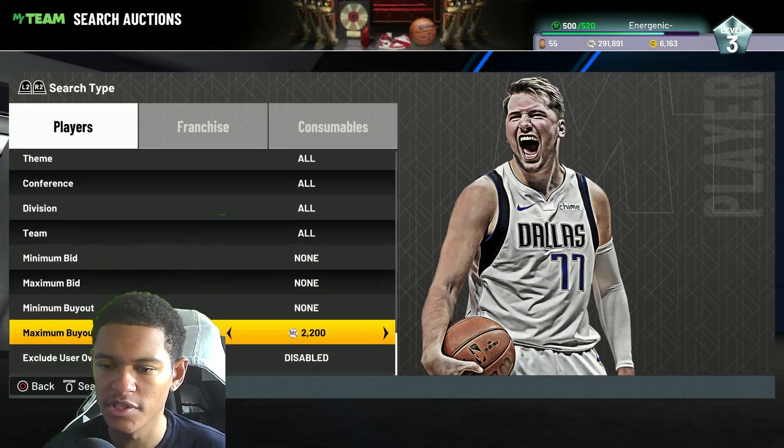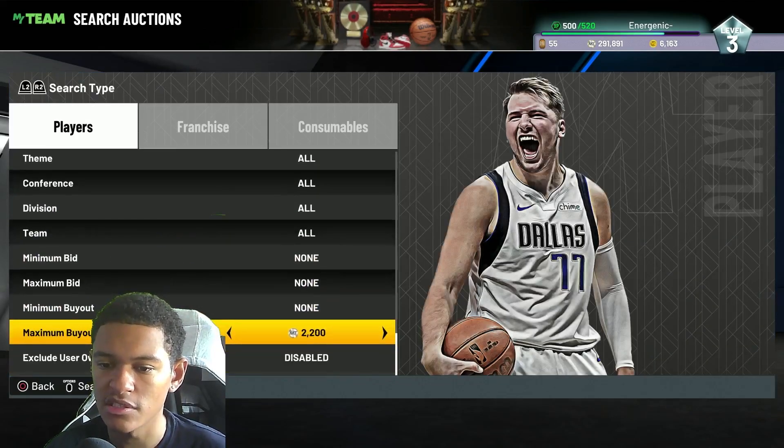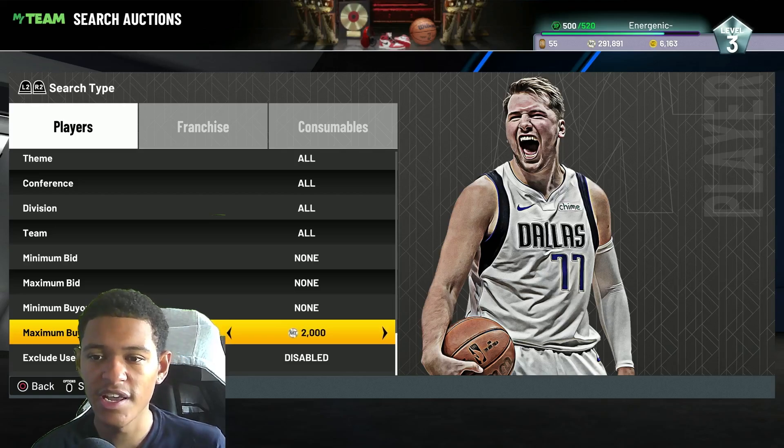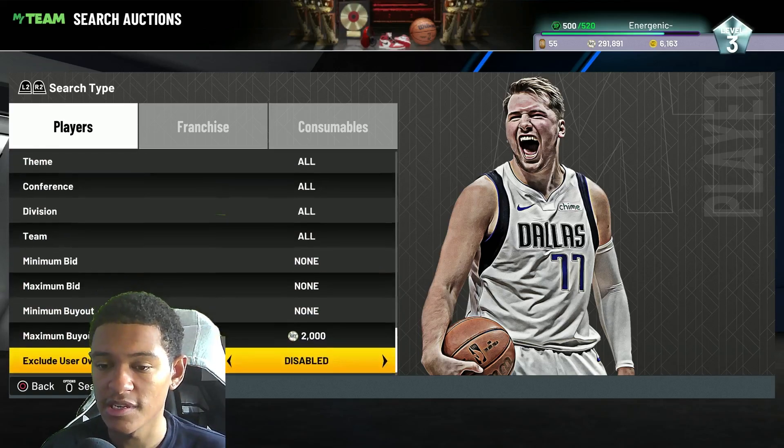Let's start off with the Amethyst filter. The cheapest Amethyst is Luka at $2,350. Go ahead and put your max buyout to $2,000 or even like $1,900 and continue to refresh. For any of these budget filters, if they're inconsistent and you spend like 30 minutes without seeing much, just switch over to another one.